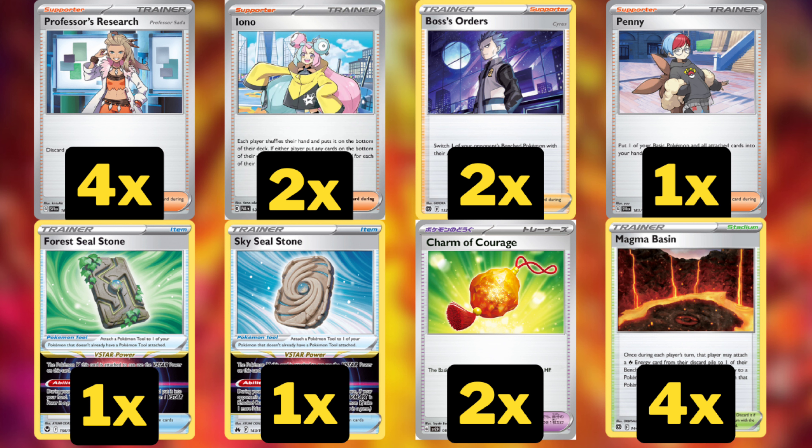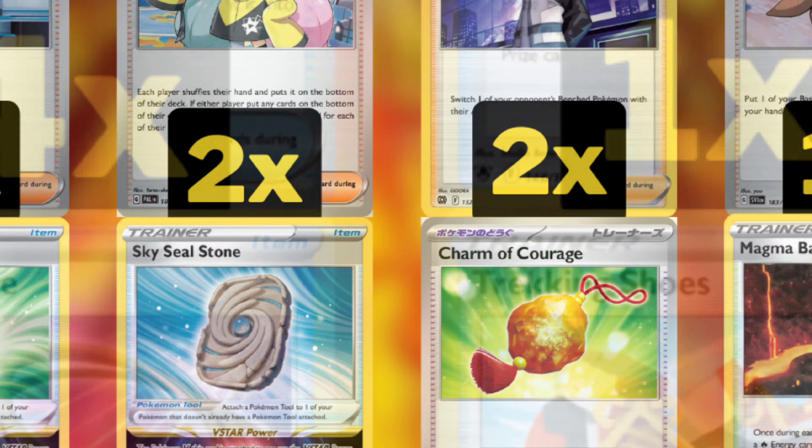Magma Basin is one of our main ways to accelerate energies. It lets us attach a Fire Energy from our discard pile to one of our bench Fire Pokemon, though we do put two damage counters on it. We can Magma Basin onto Armorouge and then move that energy right onto the active Pokemon and start swinging right away.